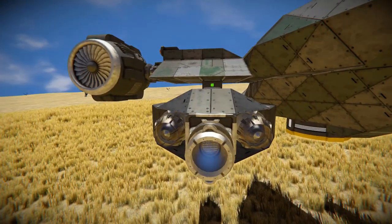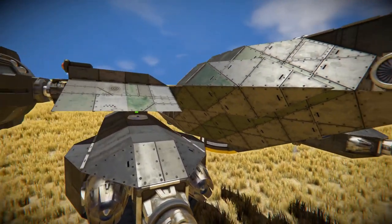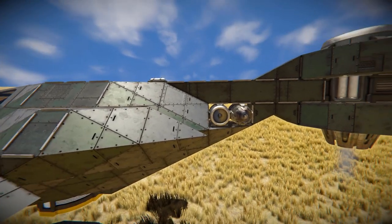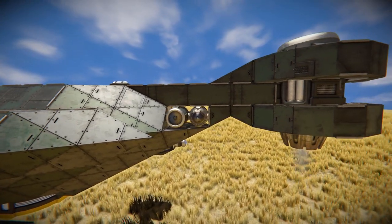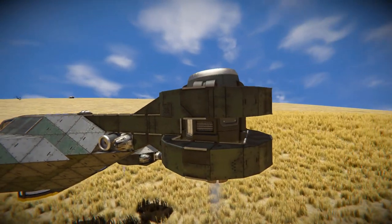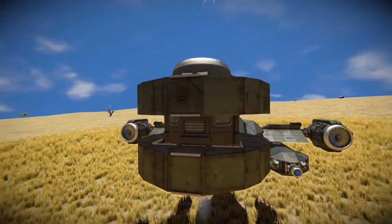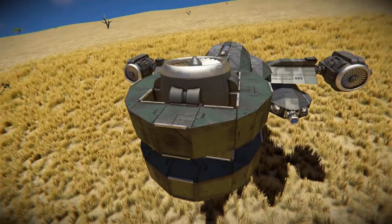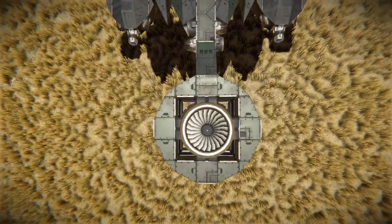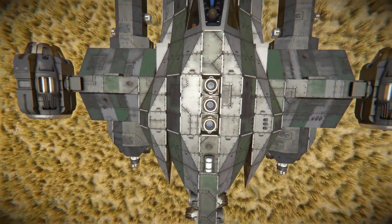We'll test the missile a bit later and do a proper test against the pirates to see how they handle it. As for the rest of the ship, we can see some more green blocks coming towards the very back — a couple more atmospheric thrusters on the left and right and one additional large one to keep us off the ground, surrounded by more steel blocks that loop all the way around it.